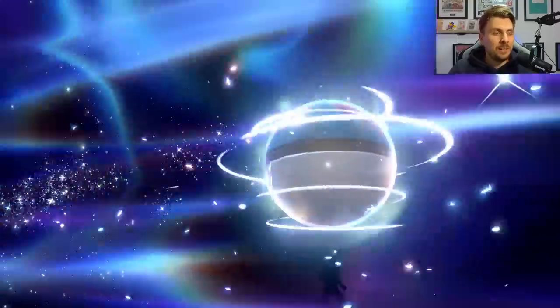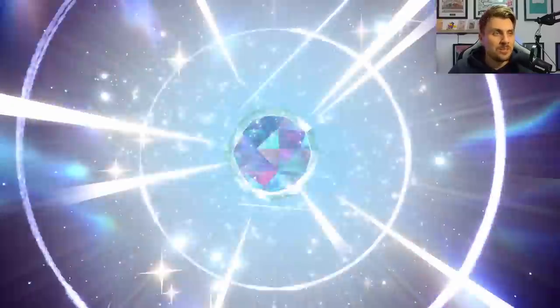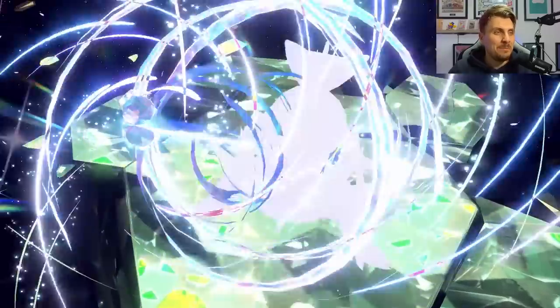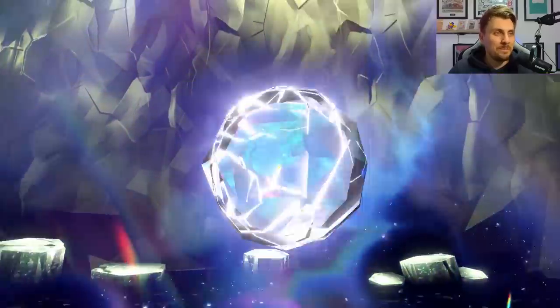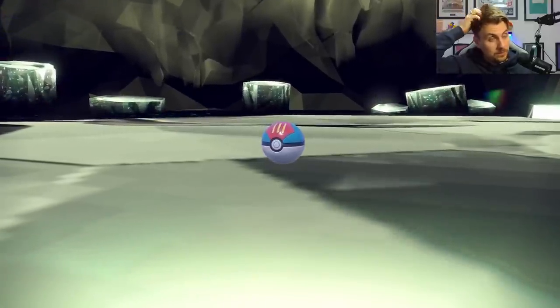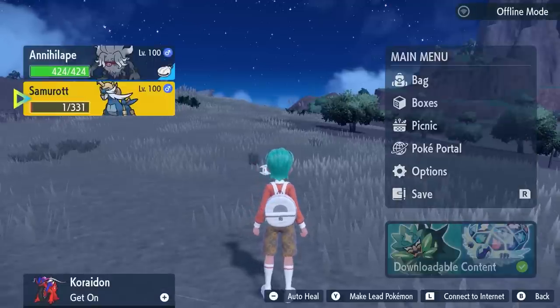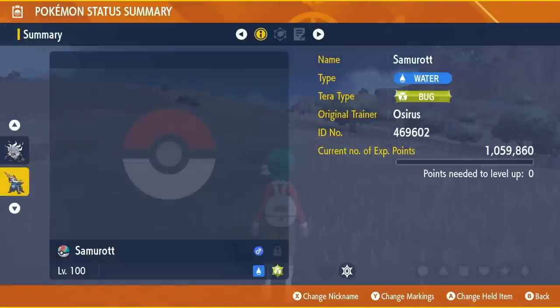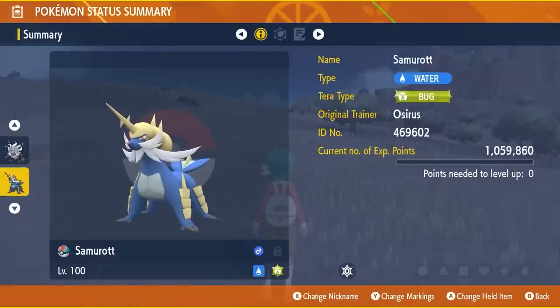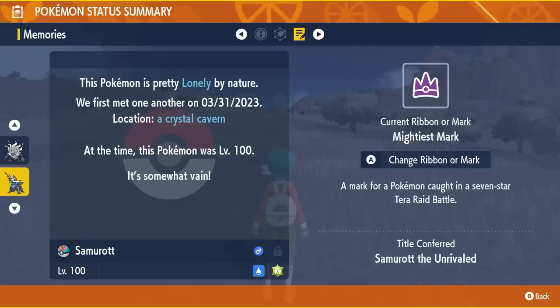Once you have defeated the Samurai, this is the first important step — make sure you catch it in whatever special Poké Ball you eventually want your shiny to have. We have chosen the Lure Ball, and just make sure whichever ball you catch the Samurai in is the Poké Ball that will be passed down when you end up breeding. As this 7-Star raid event is the only way to currently get Samurott in Scarlet and Violet, and as this raid event is shiny locked, the only option to get a shiny Samurott in your games is through breeding.